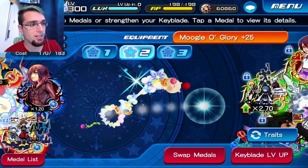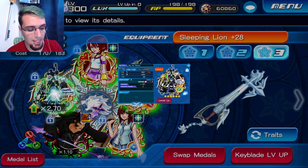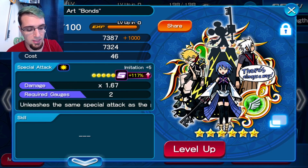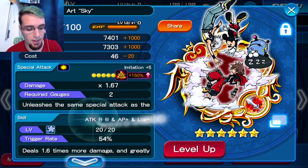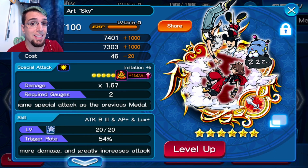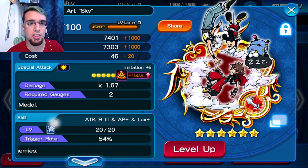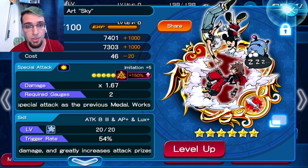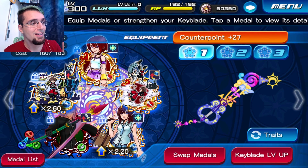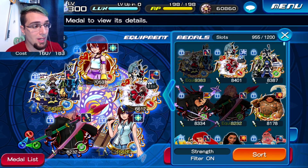Traits are not needed to do this strategy. All you need is a fully guilted medal, chips, and Attack Boost 3 max or four on your key art — whichever one is your key art. Then you need your keyblade obviously leveled up. You don't need a 2.7 Counterpoint because I was trying to go to 2.7 but it's still ways away and I don't want to waste that many magic gems because I don't need to at the moment.